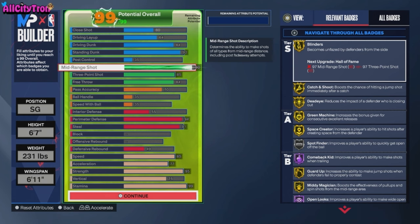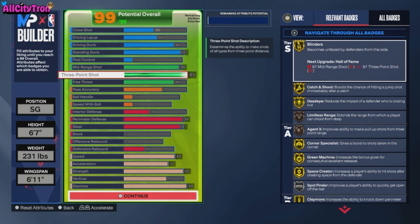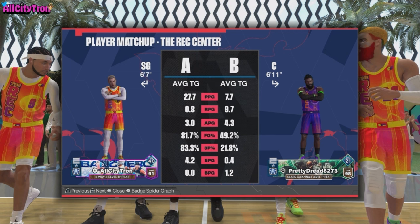As for the shooting, we went with a 90 mid-range. Blinders on gold, Catch and Shoot, Dead Eye, Green Machine, Guard Up, Open Looks on Hall of Fame. Claymore is also on gold. This build shoots lights out.